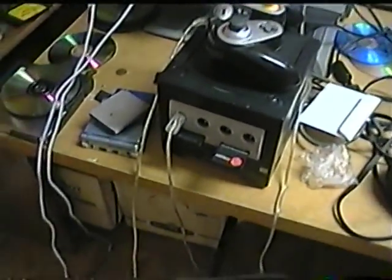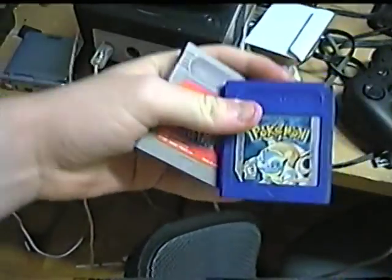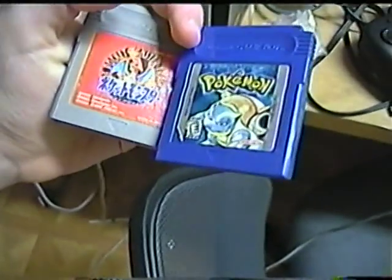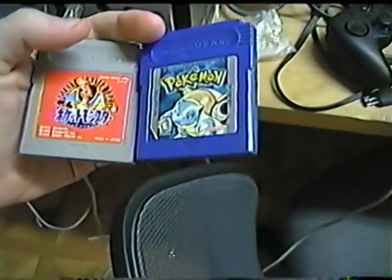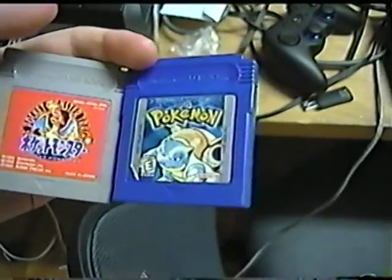First off, you're going to need a link cable, of course, and two games — an English game and a Japanese game. Because according to Nintendo, doing this might cause weird stuff to happen because the games were not designed to link to each other for some reason.